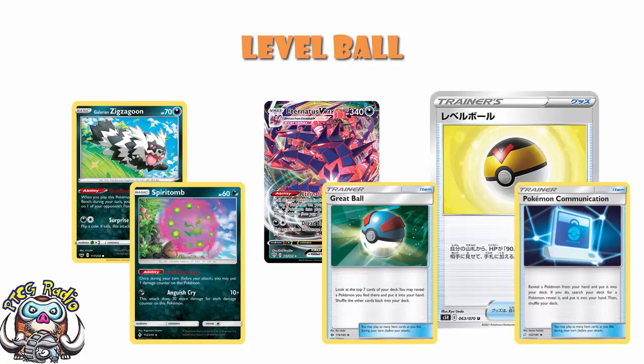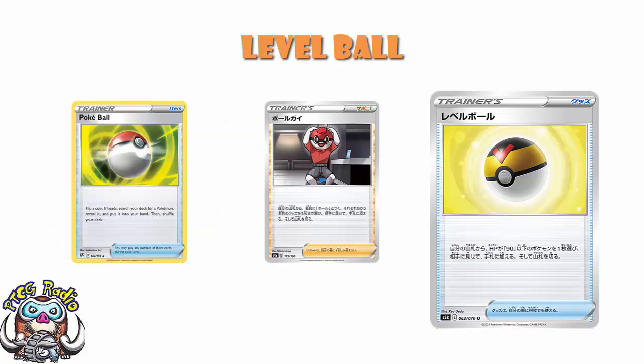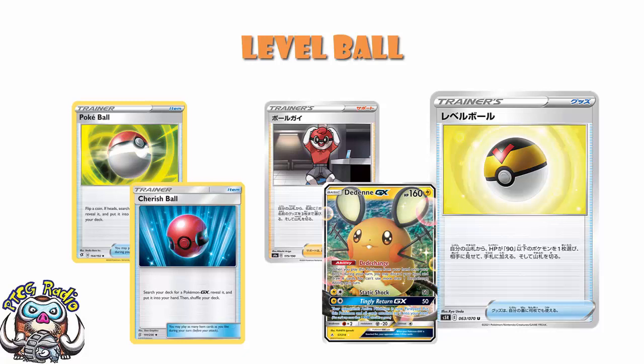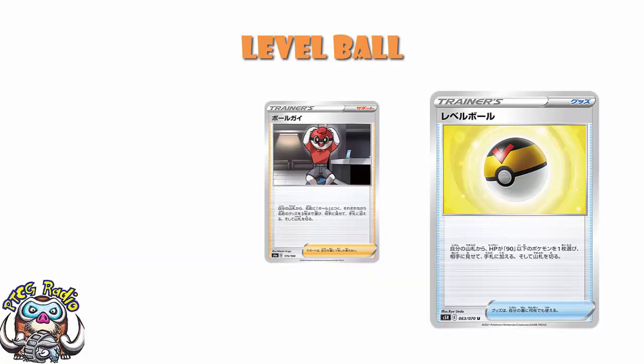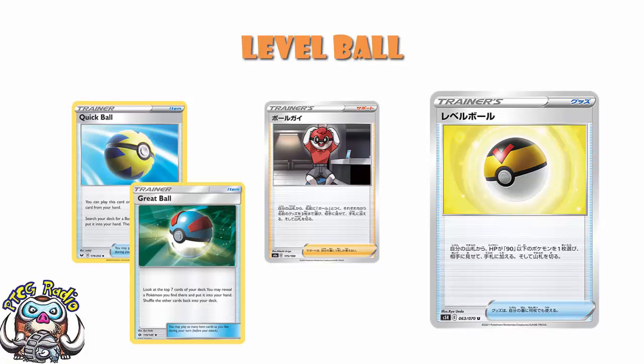We need to go back and look at Ball Guy, because this makes Ball Guy a very different card. Ball Guy lets you search for free item cards with different names that have Ball in their name. I originally made the mistake of saying it was any free cards with Ball rather than different cards with Ball. My conclusion with Ball Guy before was that Quick Ball and Great Ball are obvious, but the third ball was awkward — Poké Ball requires a heads flip, and Cherish Ball only helps if you're playing Dedenne. Now, Ball Guy becomes an immeasurably better card, because you're searching out a Quick Ball, a Great Ball, and a Level Ball, which is just going to get so many decks set up beautifully.